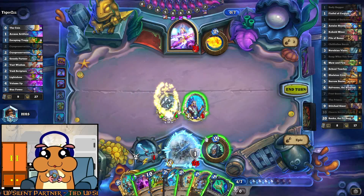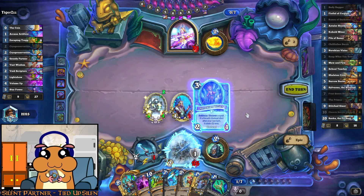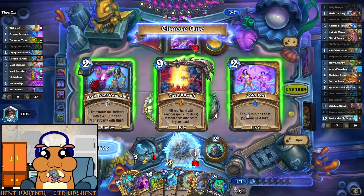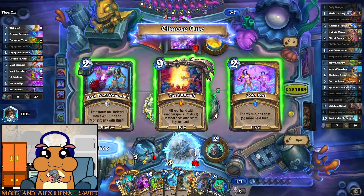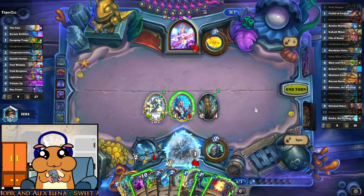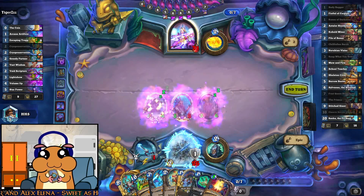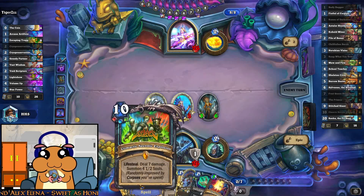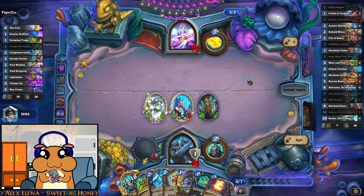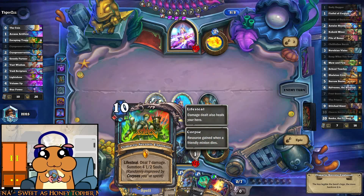Let's do this one. Minions — doesn't seem to be playing many minions. Let's take the Sunwell, it's gonna be useful eventually. Oh, it's already discounted. There you go. Lifesteal deals 7 damage. Summon 4/1, 2 souls.